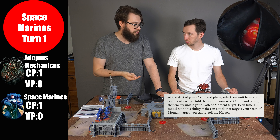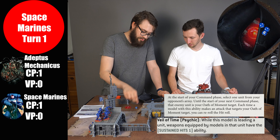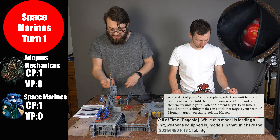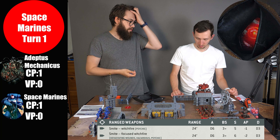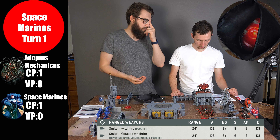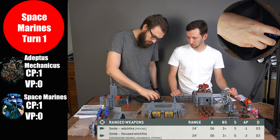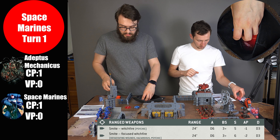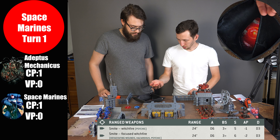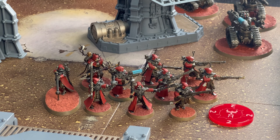We're both down to one command point. I start with my Librarian's psychic powers — using the hazardous overcharged Smite for D6 shots. I hit three times with re-rolls and one sustained hit, then Oath of Moment adds more — six hits total. Strength six wounds on four-ups with D3 damage. Two wounds get through, but Peter uses his four-up invulnerable save. I kill two Skitarii.